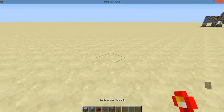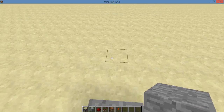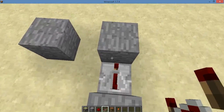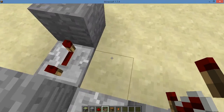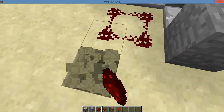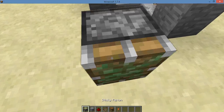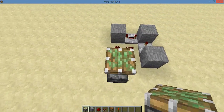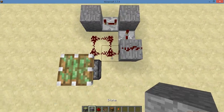Right now, what you're gonna do is place stone, stone, stone. You're gonna place the repeaters at full length in between these stones. Then, to fill out the L shape you've just made, place redstone. Dig down, place a torch, and place a piston facing upward. Then you're gonna put redstone here and a stone block here.